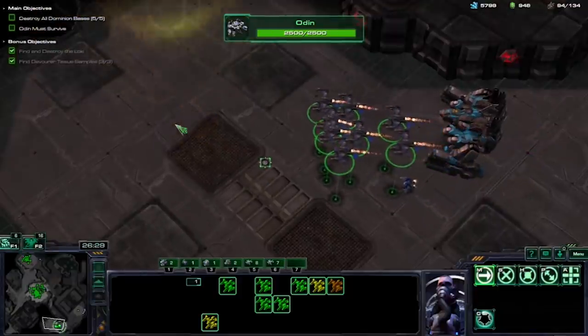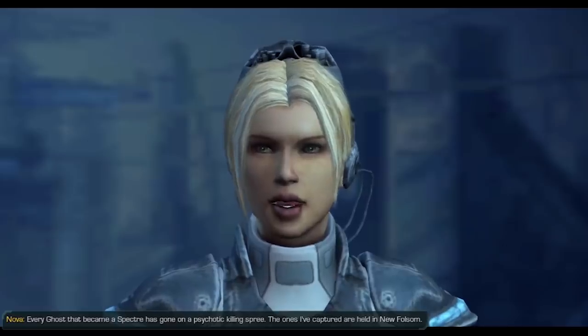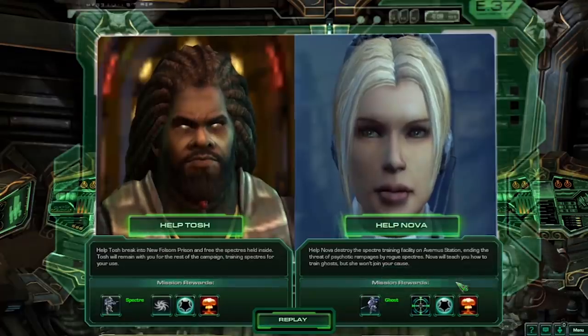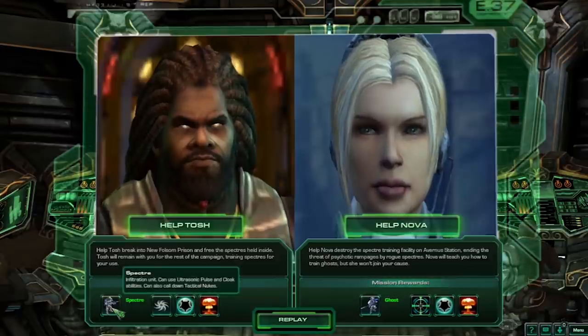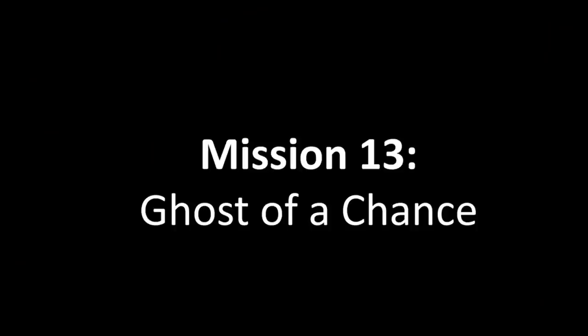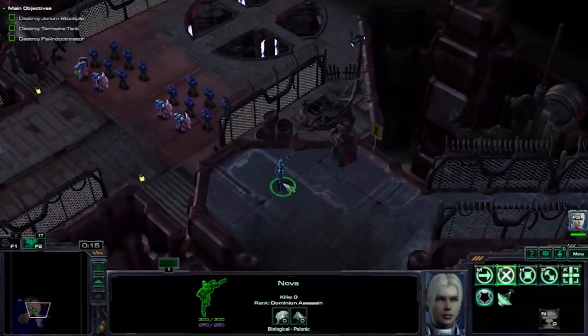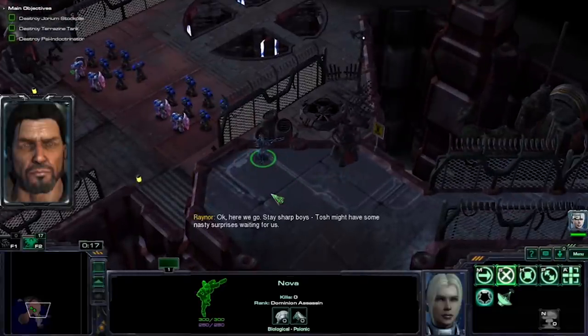After Tychus nukes the fifth base, the mission ends. With the next mission, I have to choose between Tosh and Nova. As much as I want to choose Tosh, I can't complete Breakout with Retro Rules and I can't use Spectres in this run. Nova it is.